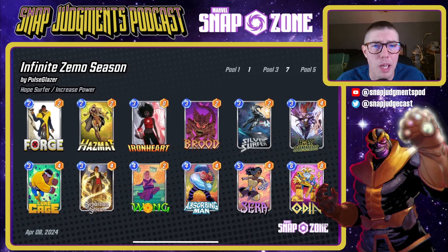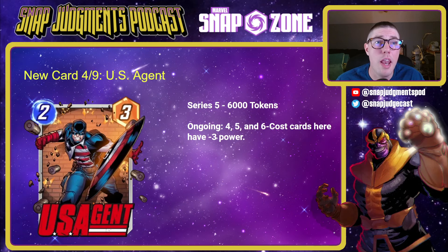There are several ways the outcomes of this deck can come out depending on what you've played. If you have Wong out early and Sebastian Shaw, Ironheart is just fantastic — it's going to make Sebastian Shaw climb up a whole lot in power, hopefully winning you one lane. Silver Surfer is awesome especially with Brood and Forge — you'll have a ton of stats. And you also have Odin to drop on turn six, especially if you've got Luke Cage out early doing the Hazmat and Absorbing Man stuff, completely demolishing your opponent's side of the board.